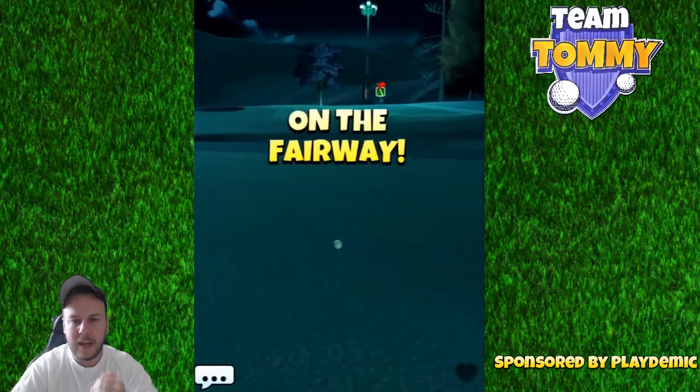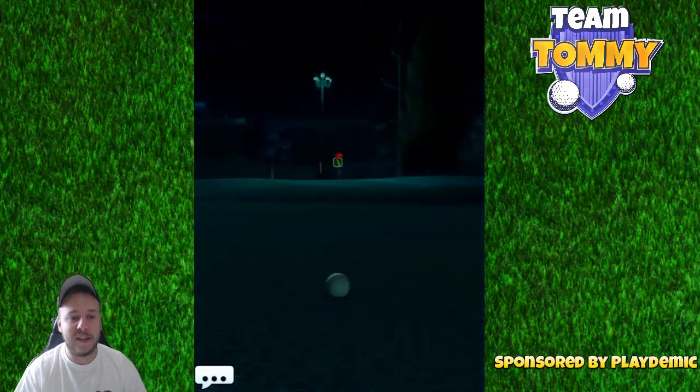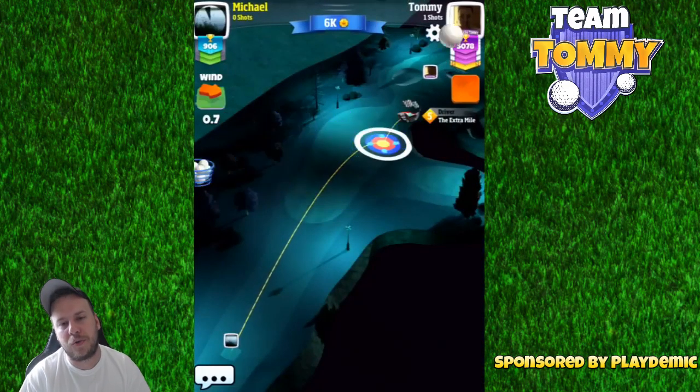Go straight forward, lay up here on the fairway, and then you have a short iron towards the pin. We are going to see a decent amount of Eagles here because it's a short par 4.